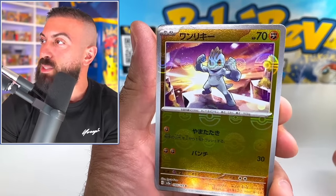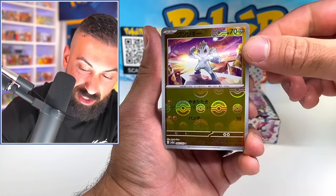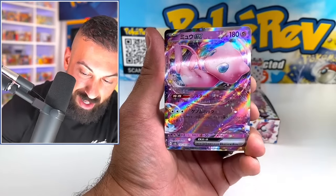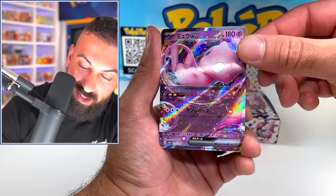Machop with like the crate. That is probably the most intimidating Machop I've ever seen. Usually Machop is just kind of looking a little weak. And then we got our first hit, the Mew EX, and these cards are so sparkly. It looks insane.